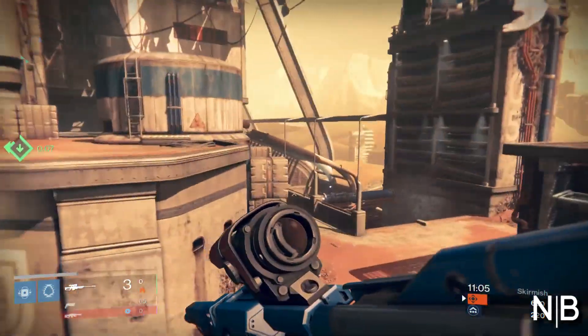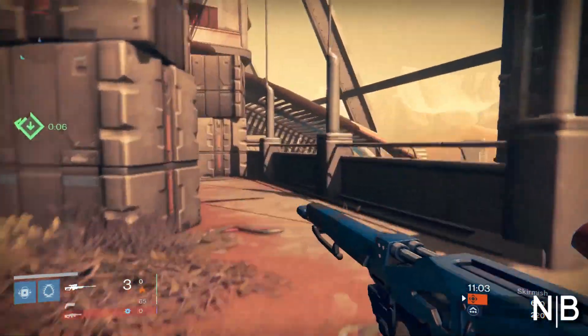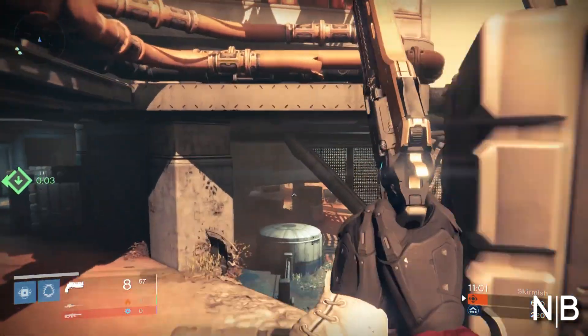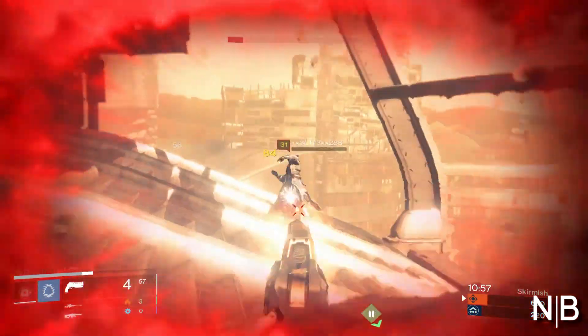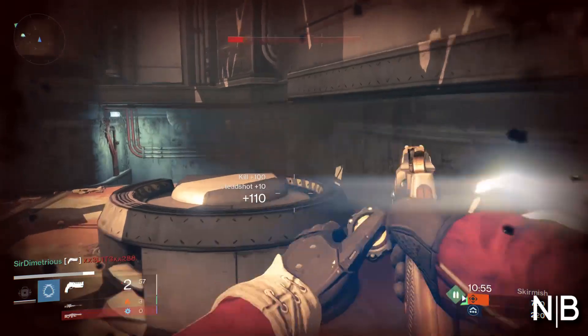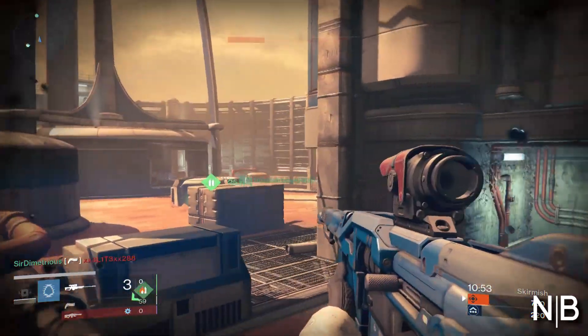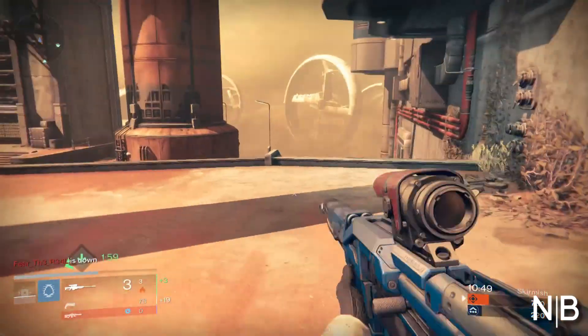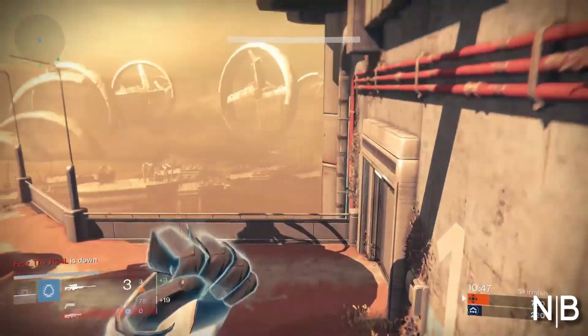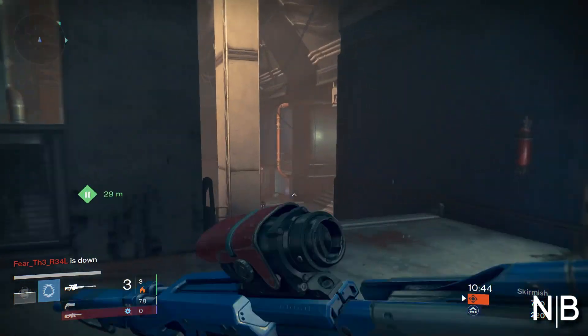Another thing I'm using right here is sticky grenades. If there's another shotgunner on the other team rushing towards you, you can throw one at him — it's kind of like a throwing knife, except it's a lot easier to hit and will kill in one hit. Arc bolts are really, really good, but against shotgunners when they're rushing at you, I found that sticky grenades are actually very, very effective.